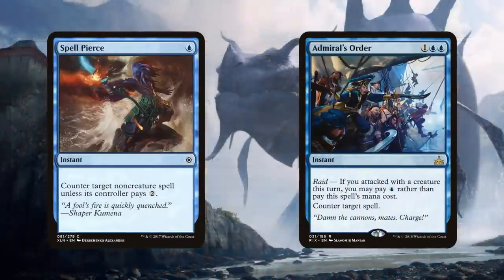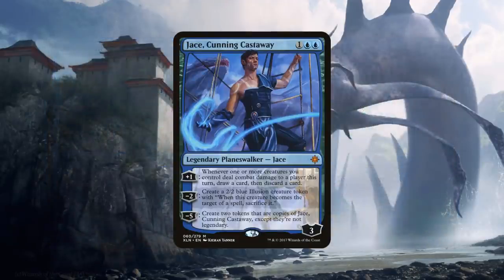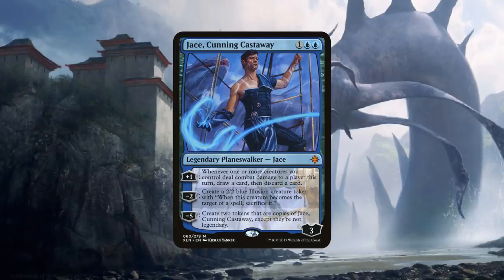Sideboard-wise, Spell Pierce and Admiral's Orders give us some counters to protect our team. If there was ever a deck where Admiral's Orders would be good, this is a pretty good one — since we're attacking, we can stop a Settle the Wreckage or a removal spell in combat. Unsummon gives us a bit of removal. Sentinel Totem for graveyard decks. And then Jace, Cunning Castaway — speaking of cards that don't really see play, but if there was ever a deck they'd be good in, it would be this one. We have a ton of evasive creatures, so we're always getting in with the loot mode. We can make illusions, make copies of Jace, and let it spiral out of control. It's cheap enough to slip in under counters in control matchups, and that's the plan for Jace: bring it in against control for a resilient threat that doesn't die to creature removal or sweepers.